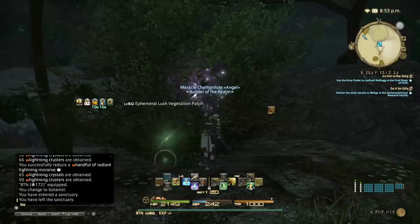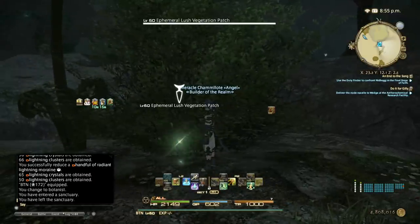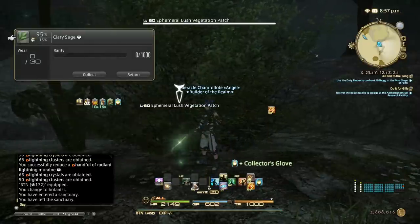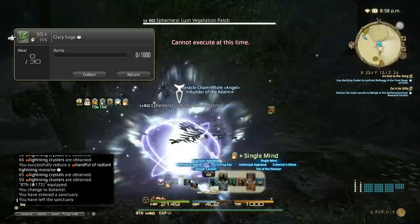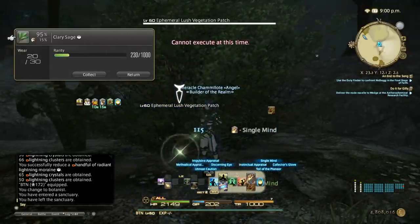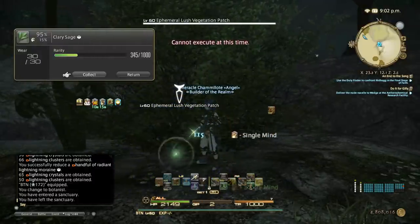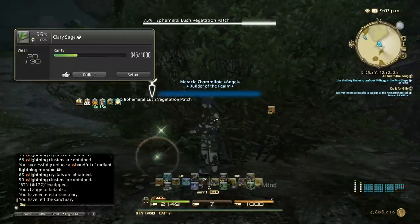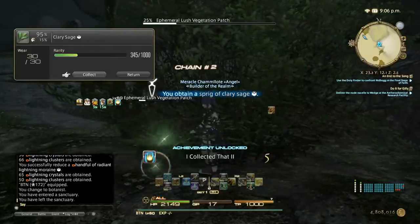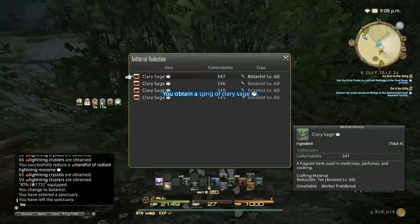Let's use the cordial. We need 650 actually, but let's risk it without sharp vision. Collector's Glove on, then single mind, methodical three times. That's why 650 GP is recommended for collectables — you can use sharp vision to get 200% rate. But if you want to risk it, you can skip waiting for it.